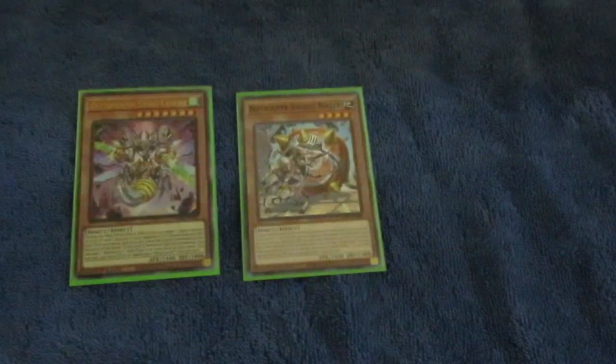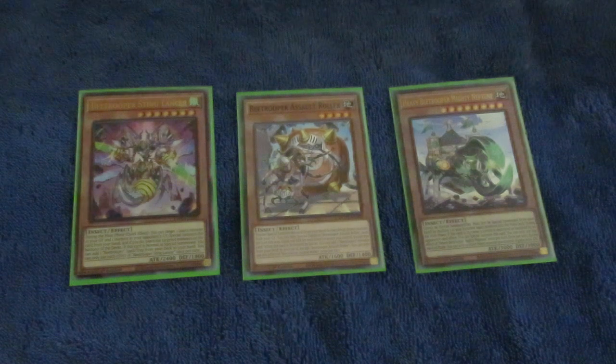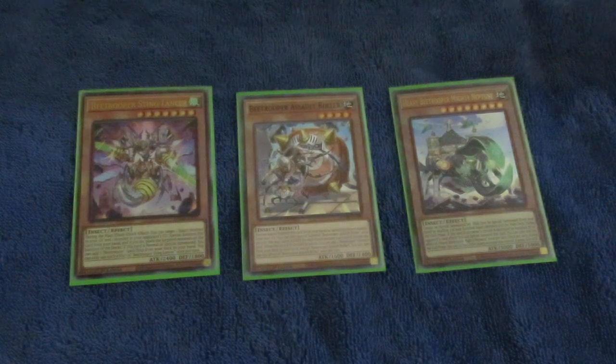One Assault Roller. This is still a good solo act to help out with Mighty Neptune. The only effect you're really going to use on Assault Roller is banishing an insect in your graveyard to special summon it from your hand, which makes for an interesting extender. And when three of your main deck insects that have been banished get shuffled back into the deck, you can special summon your Mighty Neptune for the first time. It can't be normal summoned, it comes back when it dies, and at the end of the turn, gives one of your insects a rack of attack.